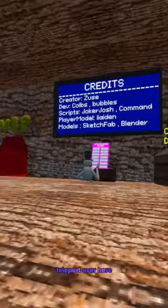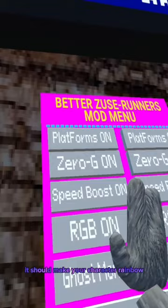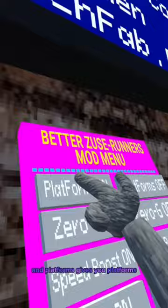Next is RGB, which should make your character rainbow. Speed boost gives you a speed boost, gravity lets you fly around, and platforms gives you platforms. Sadly this part of the mod menu isn't working yet, so hopefully he fixes it soon. Hope you like this video and subscribe, bye!